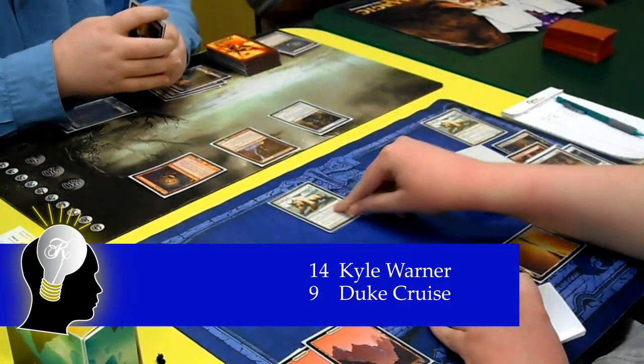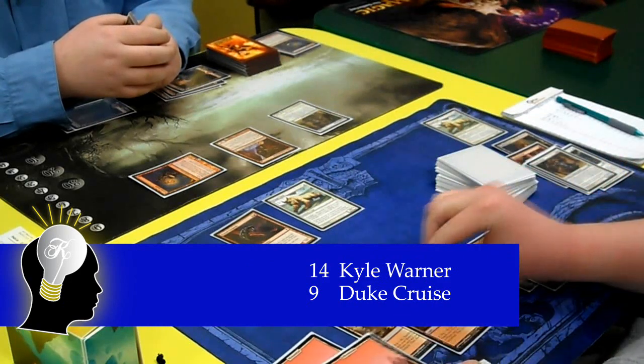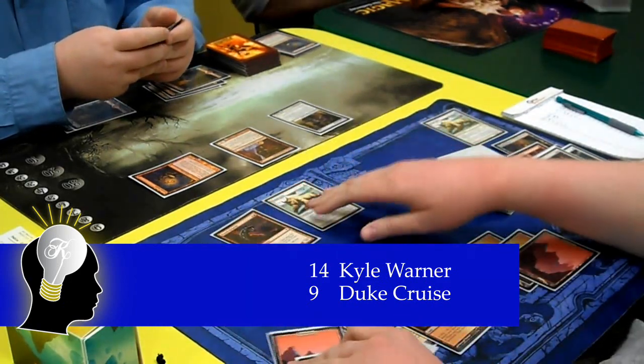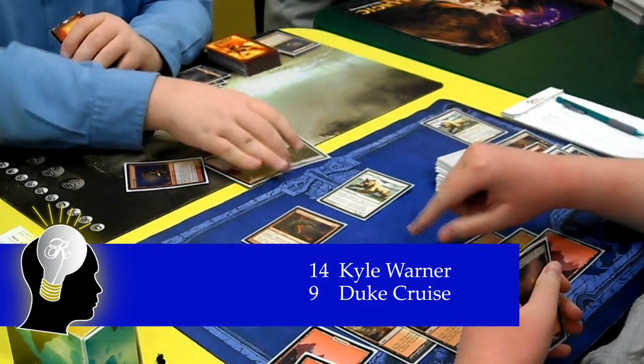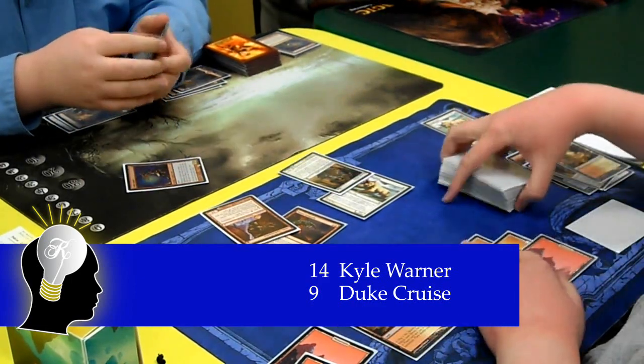Duke casts a Steplinks and a Plated Geopede, then lays down a land for the turn to pump them. He then casts a Bushwhacker to kick them and swings. Kyle decides to block with his Ranger of Eos, then his Bushwhacker, and Duke cracks one of his Fetchlands to keep his two creatures alive.